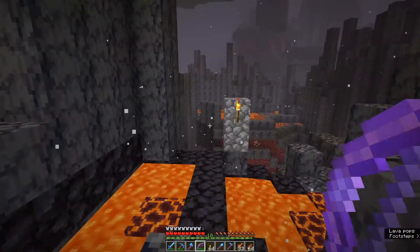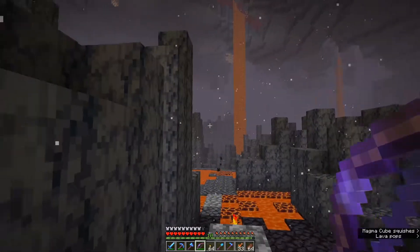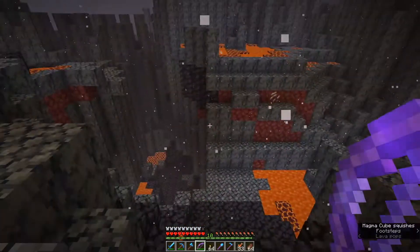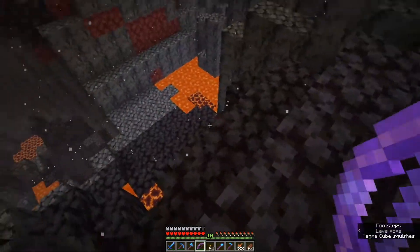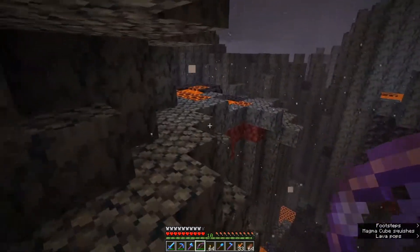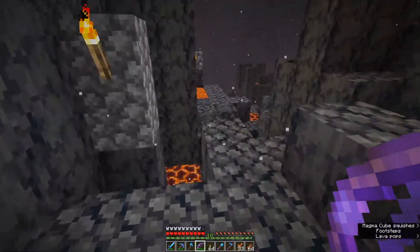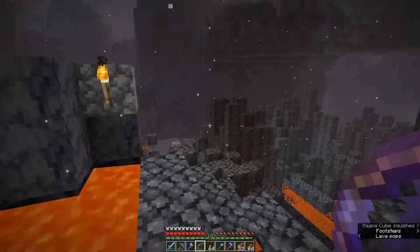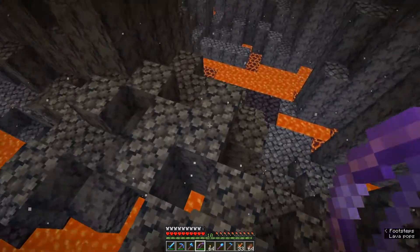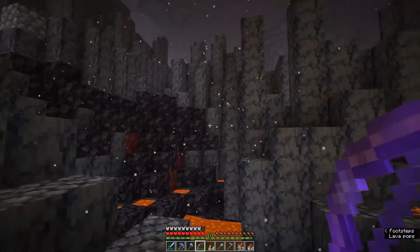Right now we're in a Basalt Delta biome. In this biome, most mob spawns are going to be magma cubes, and this is where you can farm a lot of basalt and some blackstone. Speaking of magma cubes, I just heard one - there he is. There's also this ash falling. It feels very much like Silent Hill in this biome for those who have played the Silent Hill games, with the constant rain of ash coming down.